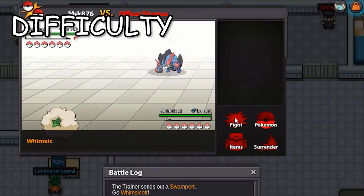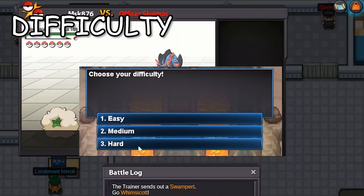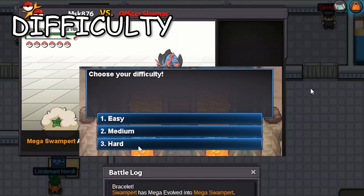Next up are Difficulty Levels. There are three of them: Easy, Medium, and Hard. These levels determine what type of team the boss will use and what rewards it will give.